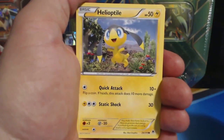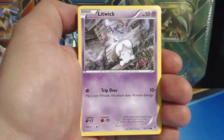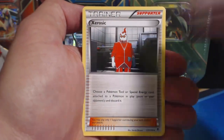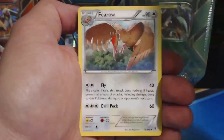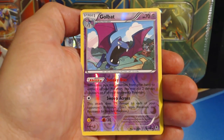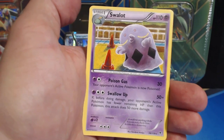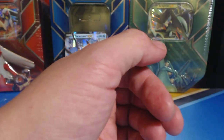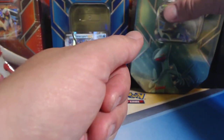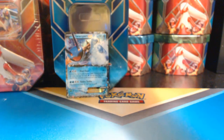Very, very depressing when that happens. Helioptile. Last pack of this tin — Swirlix, Litwick, Yanma, Spiro, Siracic, Furfro, Firo, Golbat Reverse Holographic Uncommon, and a Swalot. Meh. On that tin, all we got was one Reverse Holographic Rare. Not cool, man. Not cool.